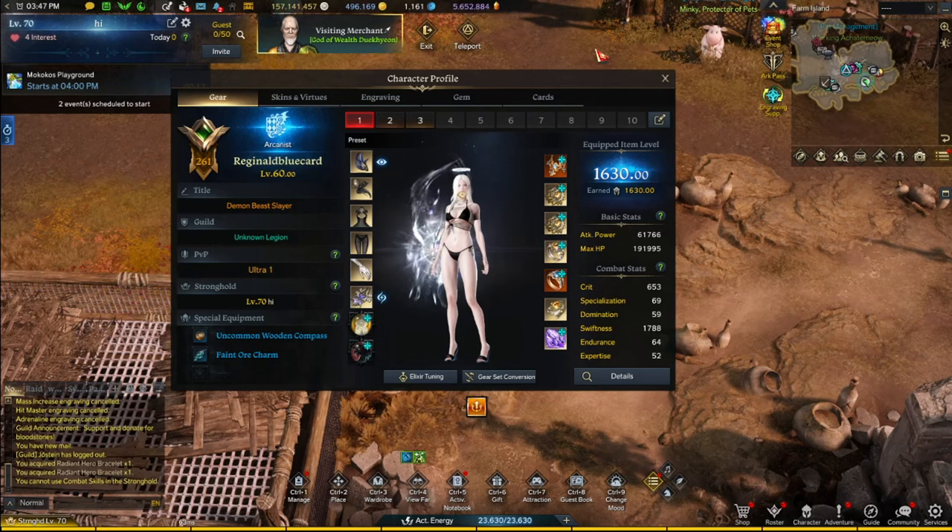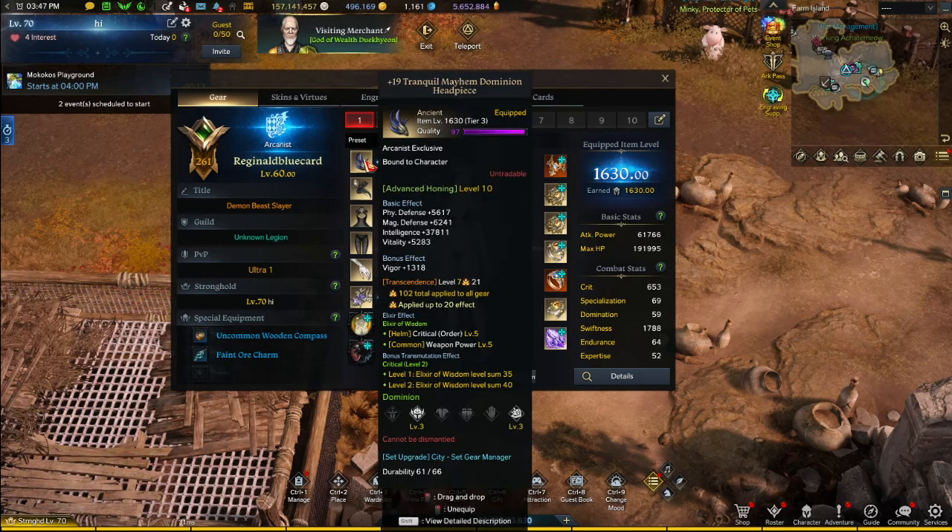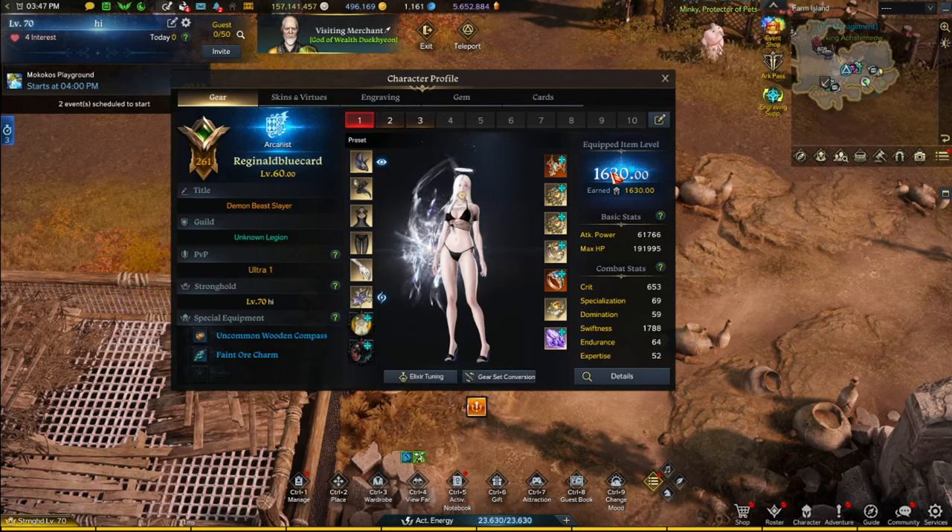Here is my Arcanist's profile. She is 1630. I do have two 1630 accounts — no worries if you only have one, no worries if you don't have any. The bar to get to Tier 4 is item level 1620. As long as you're getting to 1620, that's all that matters. My character is 1630 not because of regular hones but because of advanced hones. If you can do advanced hones, this will set your character apart from many others.